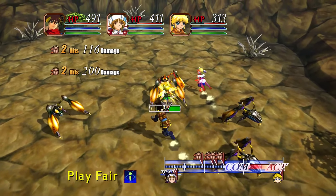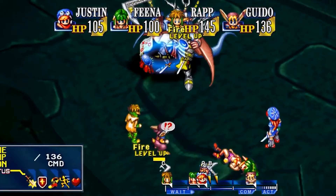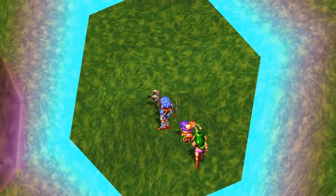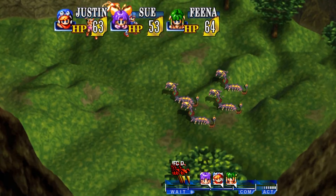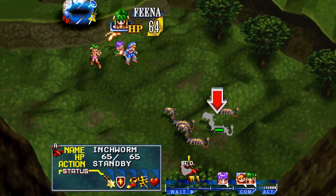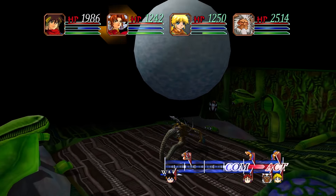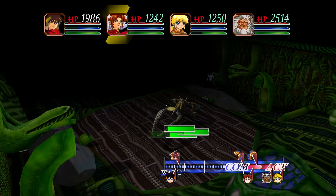Each character and enemy has their own icon on the bar which moves from left to right as time progresses. Unlike traditional turn-based RPGs, actions are executed based on the character's position on the initiative bar. Characters can perform various actions such as attacking, using skills, or items, but they must wait until their turn reaches the command phase. The most distinctive feature is the ability to interrupt and cancel enemy actions — by attacking or using certain skills on an enemy while they're in the prepare phase, players can delay or cancel the enemy's attacks. This is what really sold me on this battle system, as players must carefully time their actions to disrupt enemy plans, adding an extra layer of urgency.